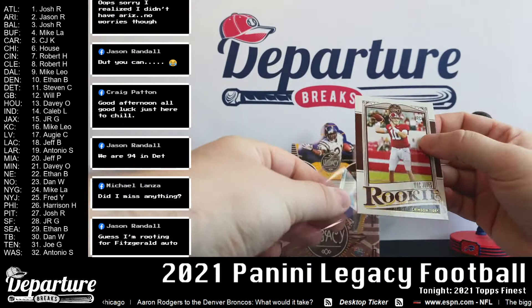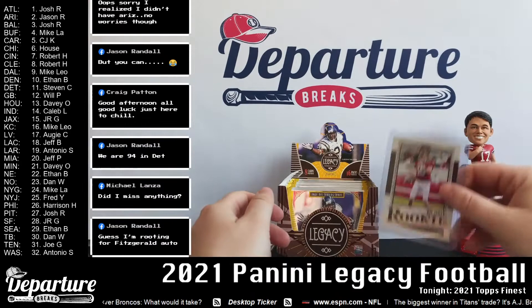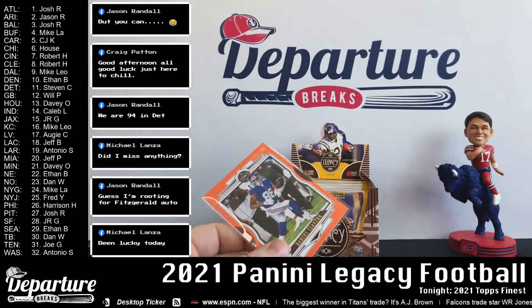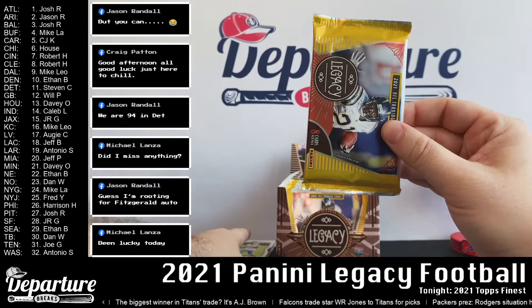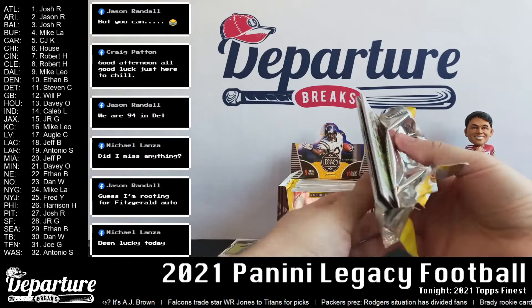Mac Jones here and Jamar Jefferson — all rookies. We will sleeve up after the break any big names like first-round quarterbacks, we'll sleeve them up and top load them right away; all the other rookies we'll sleeve up after we sign off. Technically pack three, but most of pack one is still sitting over there waiting for us. Champ Bailey, LaDainian Tomlinson, Alan Robinson, Mark Andrews. Chrome rookie Pat Freiermuth.